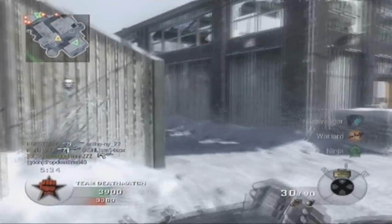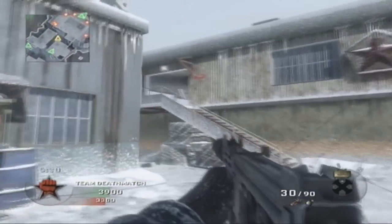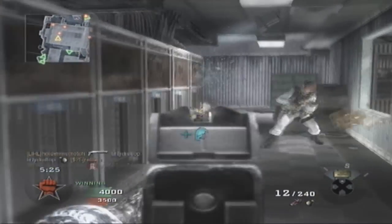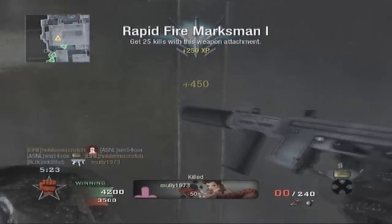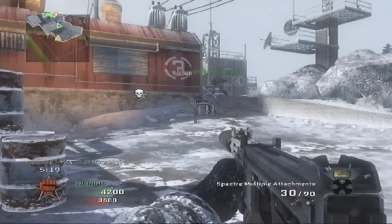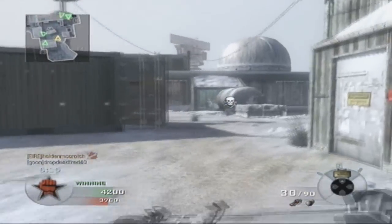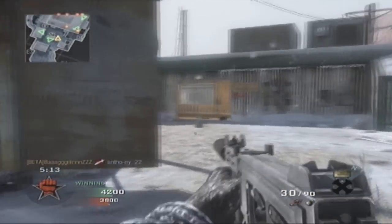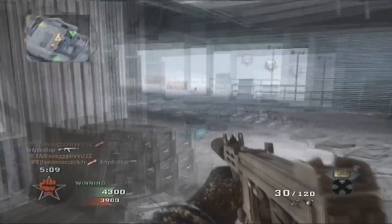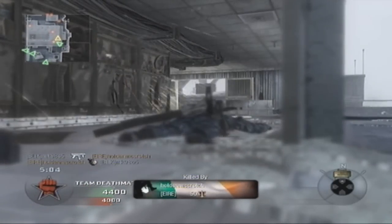As you can see here, none of my perks are Pro actually, because I don't normally use Scavenger — with an assault rifle and dual mags I don't really need it. I always use Hardline, and this Warlord I don't really use either. Sleight of Hand is for me especially Pro — when you aim up faster you get the kill.